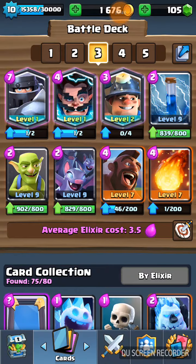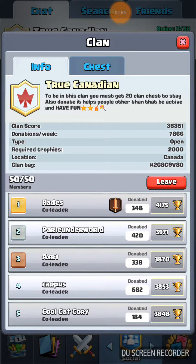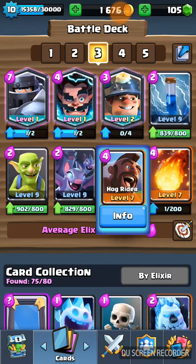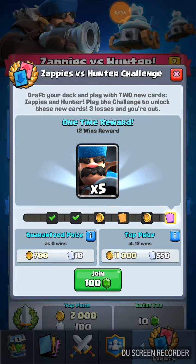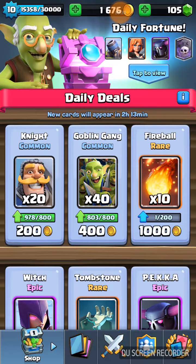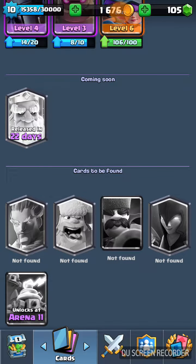I was basically trying this deck — one clan member showed it. I think it was Axert. He shared it, and it's a 12-win battle deck. I haven't gotten 12 wins on the challenge. There's the Hunter versus Zappies challenge — I managed to get 5 wins and then couldn't get those rewards. I really wanted 8 wins so I could get Zappies. Apparently everybody says they're not too good, and you can counter them with Goblin Gang. Hunter is going to be good on the other hand.